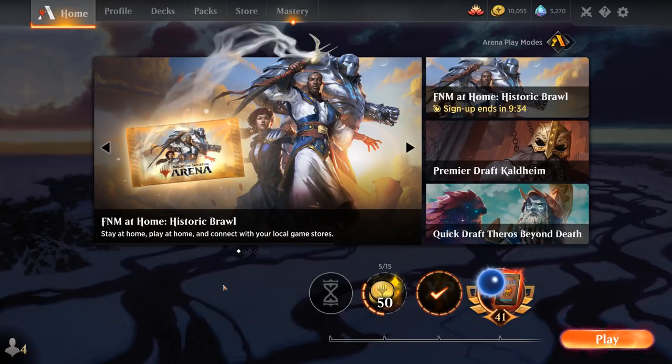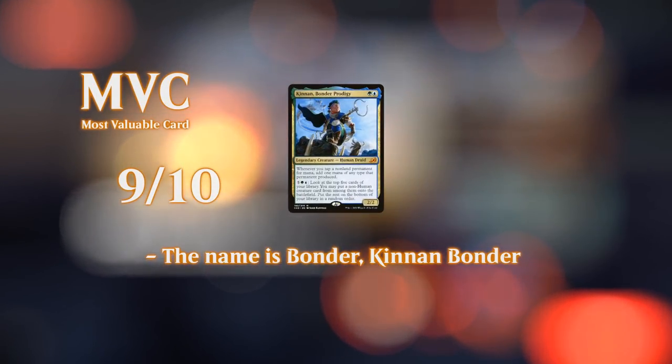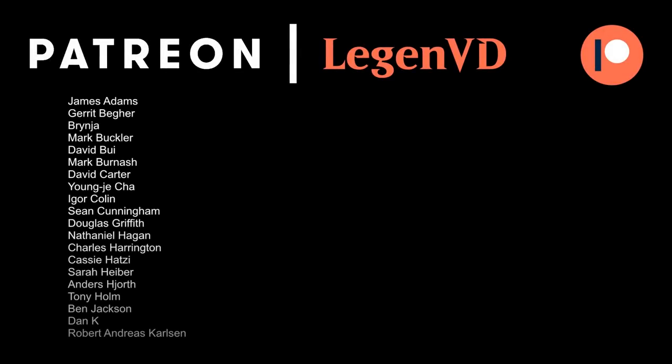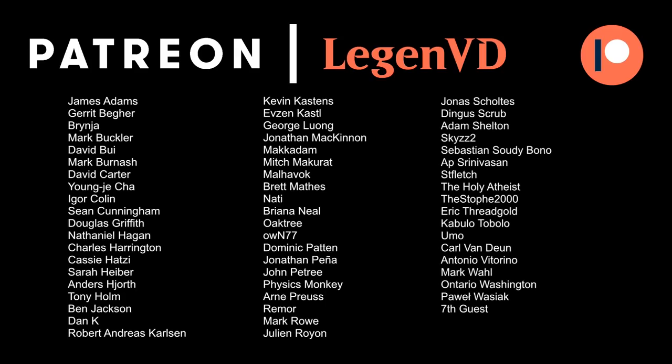All our synergies came together here — the mana from Ginnon and Esika, all the activated abilities providing card advantage, and our curve-toppers Koma and Vorinclex having a very big impact. Overall, Blue-Green Justice League is a pretty fun way to make use of all those legendary creatures from Kaldheim — a fun casual deck. Thanks for watching, hope you enjoyed, and as always have a nice day. Thanks to all my Patrons — you can become a patron yourself and decide the topic of future videos at patreon.com/legendvd.